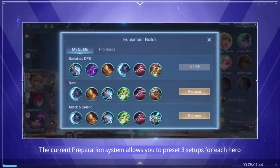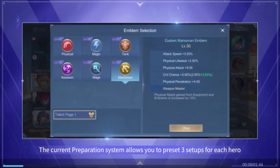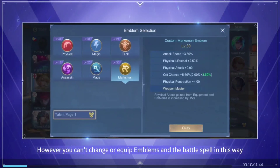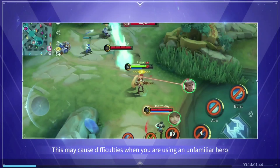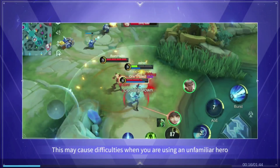The current preparation system allows you to preset three setups for each hero. However, you can't change or equip emblems and the battle spell in this way. This may cause difficulties when you are using an unfamiliar hero.